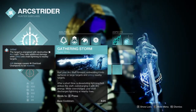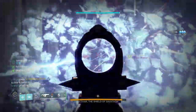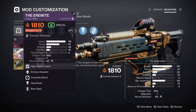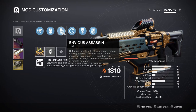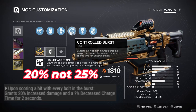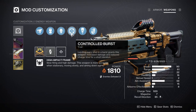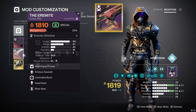Star Eater Scales pairs perfectly with Gathering Storm, which we'll cover later. For the main damage special weapon, I've chosen the Aromite — the new Season of the Witch solar high-impact fusion rifle. My roll has Envious Assassin and Controlled Burst, with a charge time masterwork. Controlled Burst is roughly a 25% damage buff and reduces charge time for a short duration. Being on Tractor Cannon duty means you'll have time to dump that Envious mag with Controlled Burst fully active.